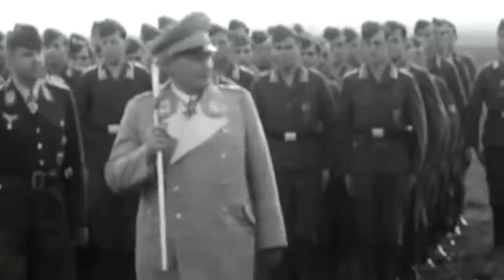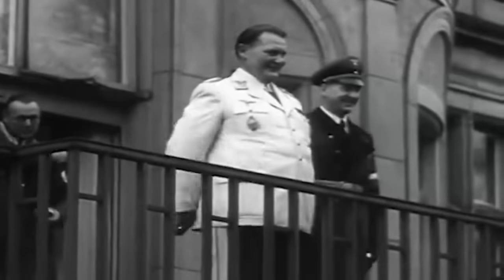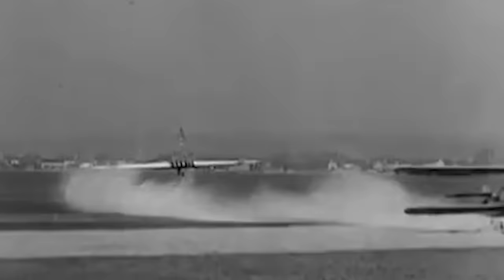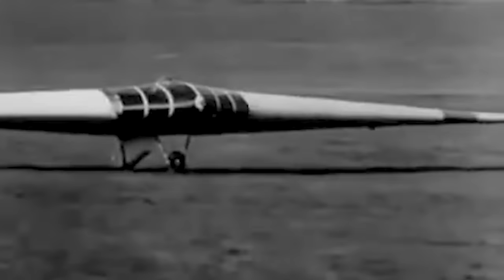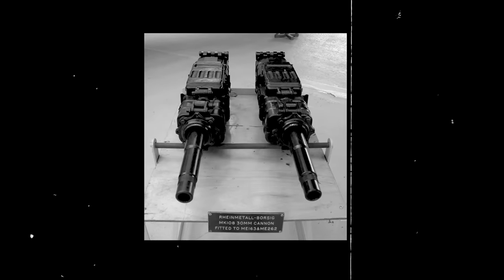As the war continued across the western and eastern fronts, Reich Marshal of the Luftwaffe and World War II ace pilot Hermann Göring issued the 3-1000s Project. The program called for the development of an extremely fast, long-range bomber that could carry a potent payload. The project's name came from the capability of the new aircraft to achieve a speed of 1,000 kilometers per hour, an approximate range of 1,000 kilometers, and carry a bomb load of at least 1,000 kilograms. In addition, this design had to be armed with two 30-millimeter Mark 108 cannons for a fighter configuration.